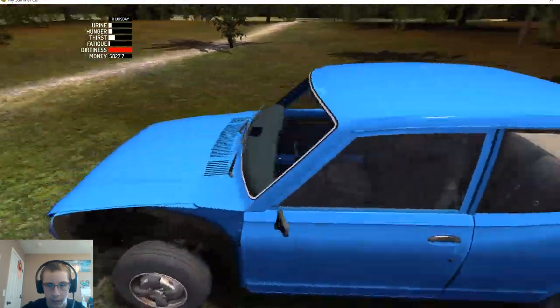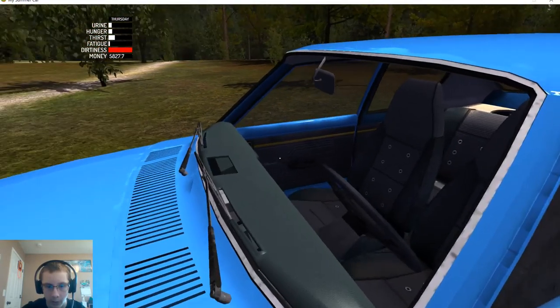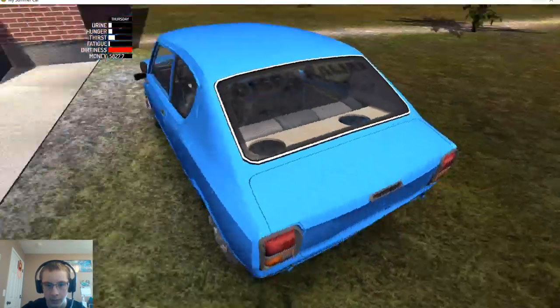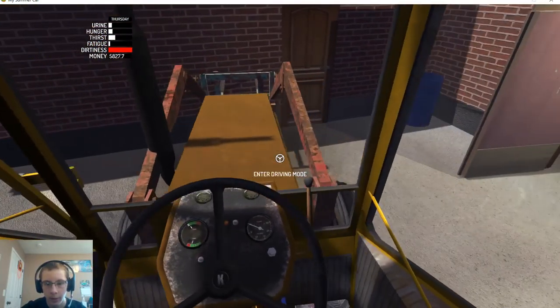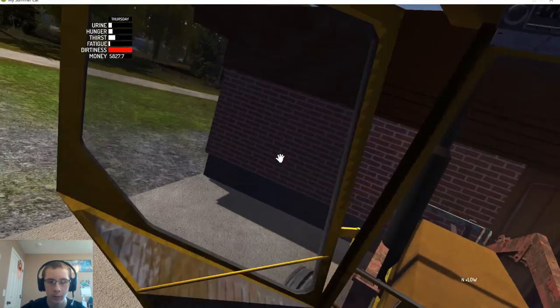I figured out what the issues are — the windscreen or windshield, we gotta put that in, and then of course the exhaust system fell out. So we're gonna go ahead and go get the van so we can get our other parts back.